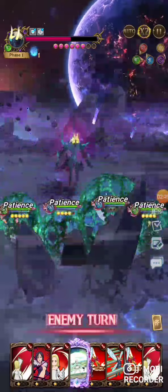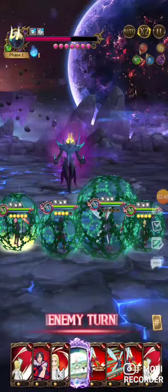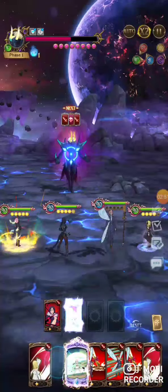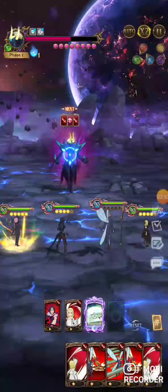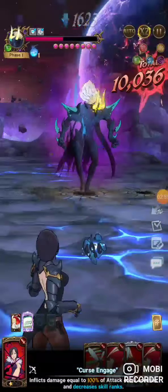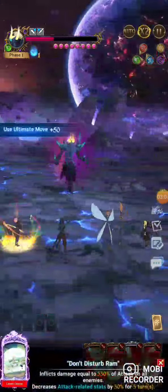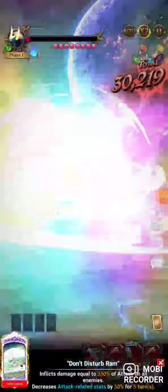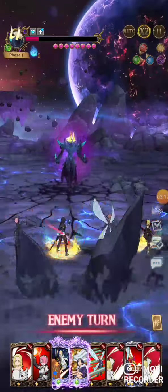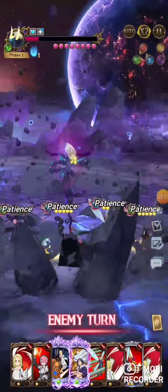Kind of wish we had a way to get Merlin's ult that turn — that way we could have killed right here, but it's okay. He does have some skills we can derank, so we'll do that. If we could have killed right here with another ult that would have been perfect, but we just didn't draw the cards to do so. Maybe this will kill — no, close. Maybe we can derank a skill right here and then ult with Merlin.